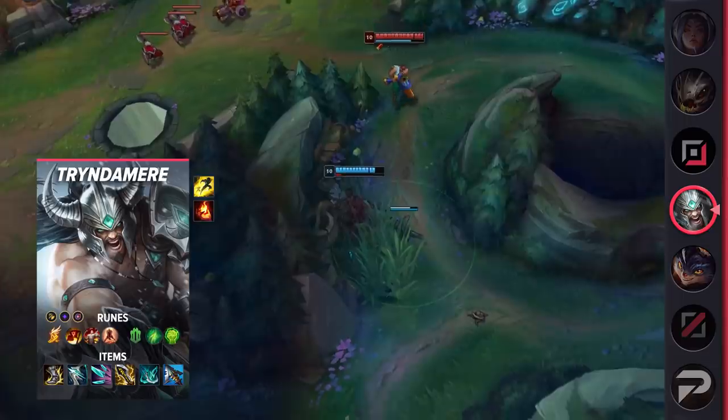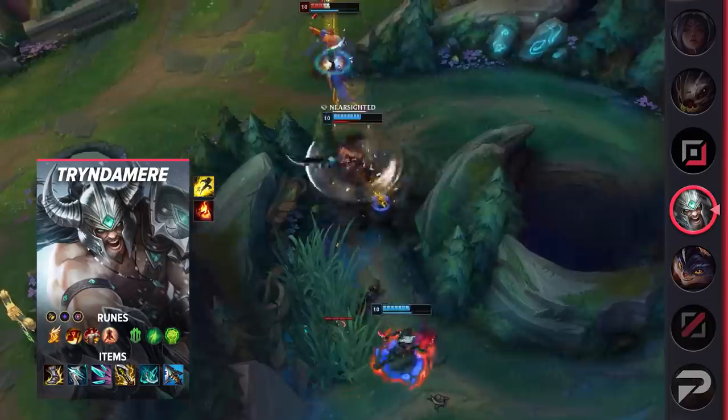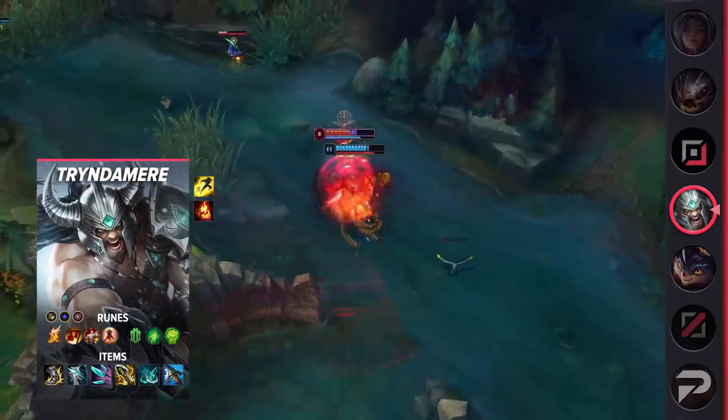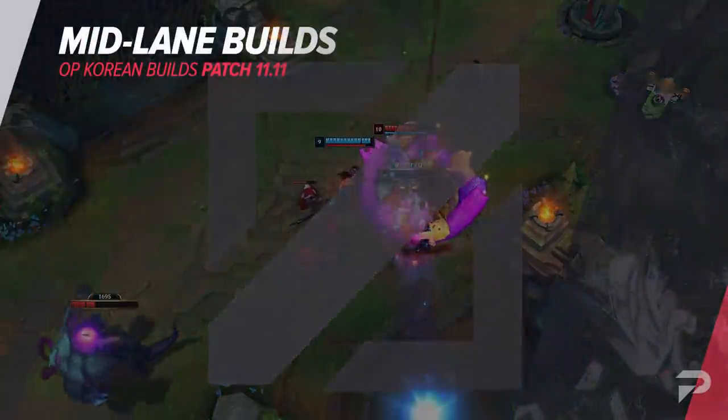For items, build Berserker's Greaves, Galeforce, Navori Quickblades, Infinity Edge, Phantom Dancer, and Serpent's Fang. The slow from Serpent's Fang will often be more valuable than the Giant Slayer passive from Lord Dominik's, as you're already at max crit chance and you can instead get more ability haste and added utility. That wraps up the mid lane — we've put the builds up on the screen for you. Check them out, take notes.